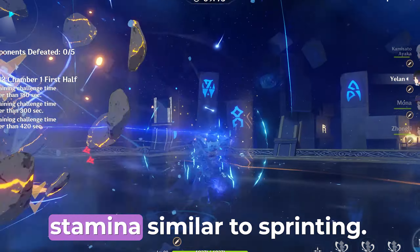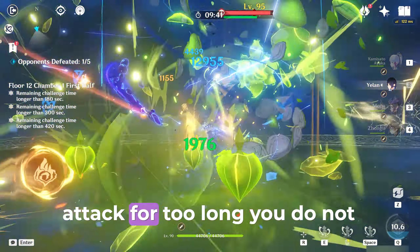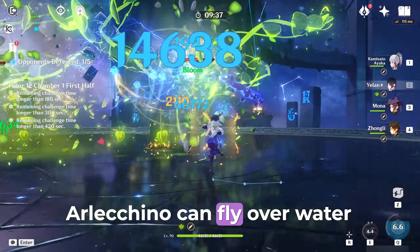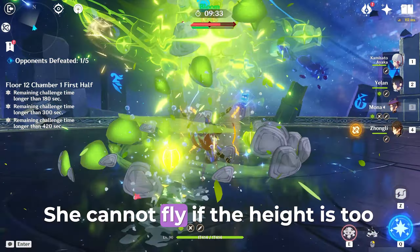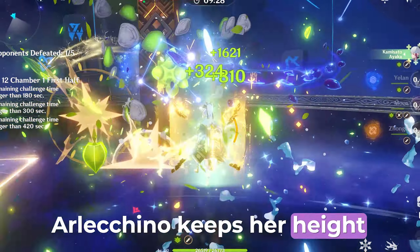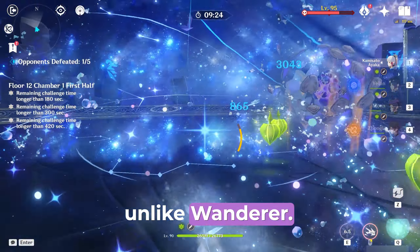The charged attack does drain stamina, similar to sprinting. If you do not hold the charged attack for too long, you do not enter flying mode. Arlecino can fly over water freely as long as she has the stamina. She cannot fly if the height is too high, unlike Wanderer. Arlecino keeps her height above ground constantly, so she can freely fly over stairs, unlike Wanderer.